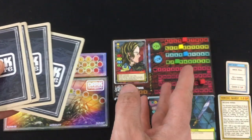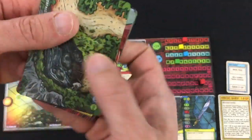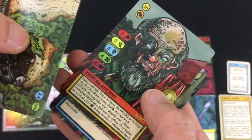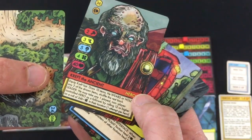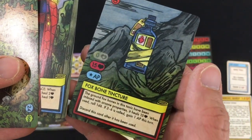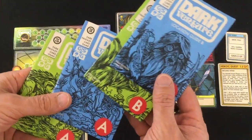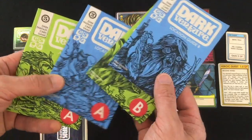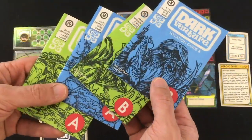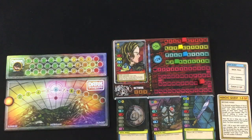Finally we draw our starting hand. There are 3 decks of cards: locations, characters, and items. We get 1 location, 1 character, and 2 items. We've got a Waterfall Pit, Cref the Ancient (another hero — good for that one quest), a Red Solar Cape, and a Fox Bone Tincture which can heal me for 15. We also decide whether to play the A or B side locations — the cards don't change, but it completely changes the special powers and actions. I played B most recently, so let's switch to A.